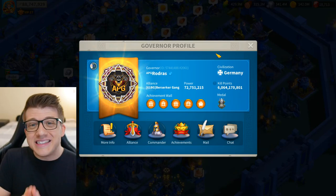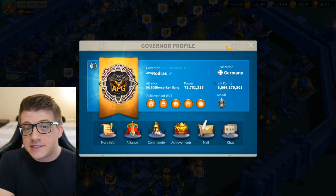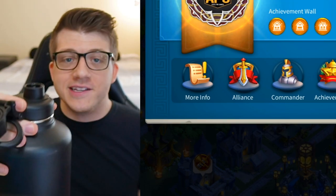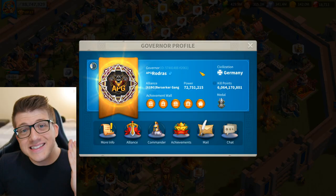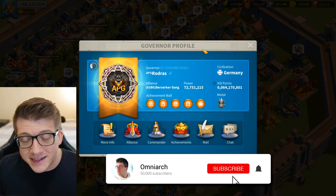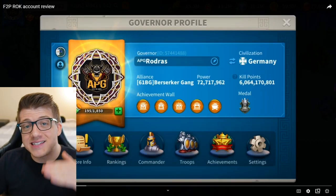This free-to-play player has just broken 6 billion kill points with a highest power ever of 79 million. Today we're going to take a deep dive into their account and see what commanders they're using, what their equipment looks like, all of their armaments, speedups, resources, and everything. APG Rodris — I'm so sorry if I'm mispronouncing the name — is a 100% free-to-play player from kingdom 2061 and they reached out to me asking if I'd be interested in showing off their account, and after taking a closer look I was super impressed, and luckily they were able to quickly send over a video.